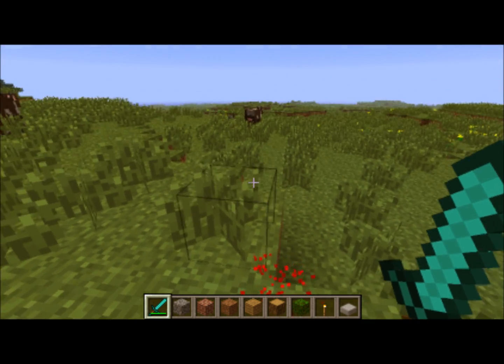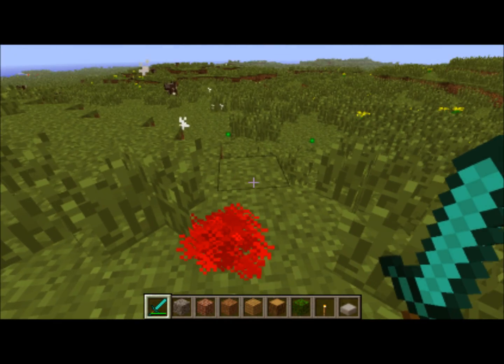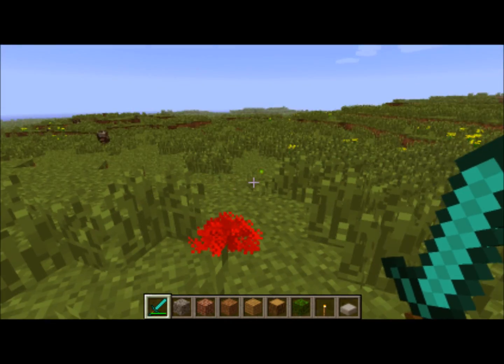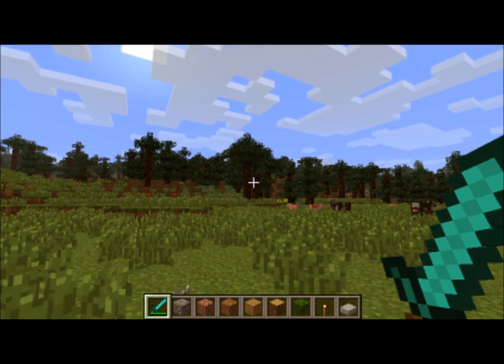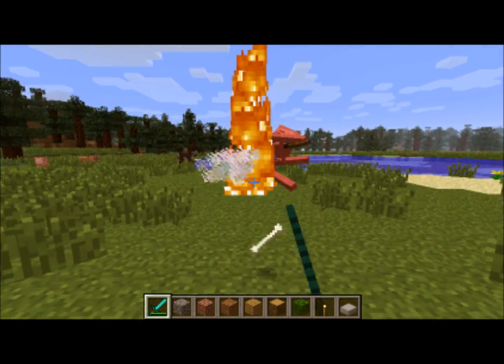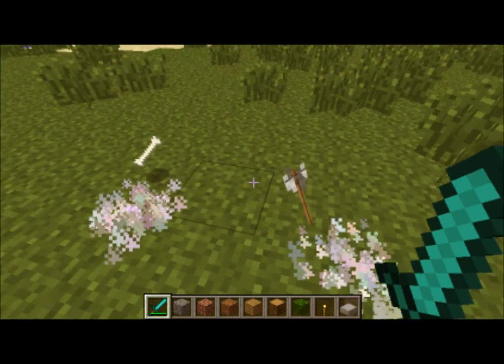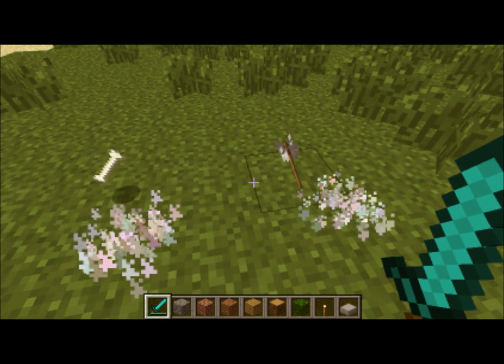The other update that it adds is different types of mobs — certain ones at least — have different color blood, so I'm going to show you that right now. The first mob that gives off a different color blood is the skeleton. It gives off these white bone type particles, almost like bone dust or something like that, so that's really cool.